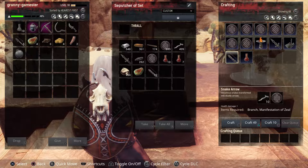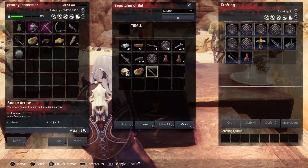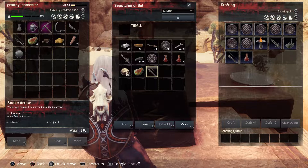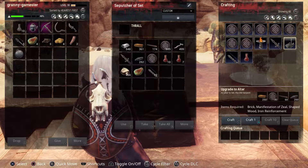The other important item in this altar is the Snake Arrow. It takes 10 branches and one Manifestation of Zeal to make 10 snake arrows. The beauty of these is that they cause poison, which is very handy when you have a low-level thrall and need help taking down a pretty hefty enemy. They will poison anything you hit, so that is very handy to have right off the bat.